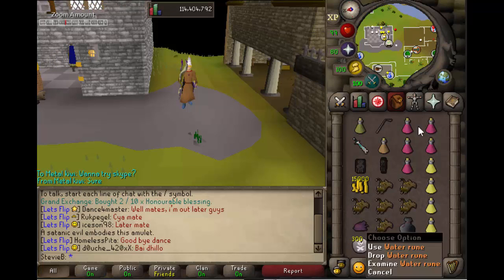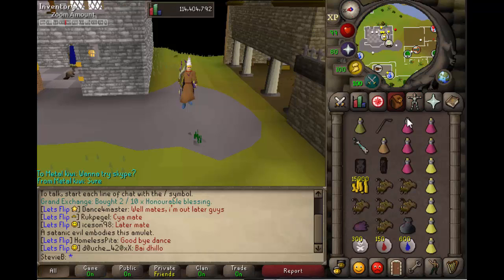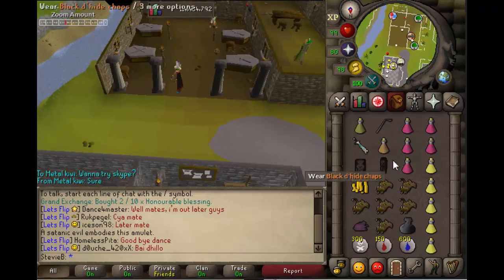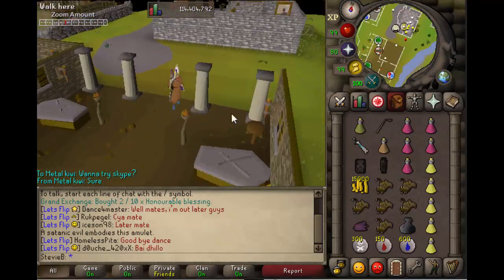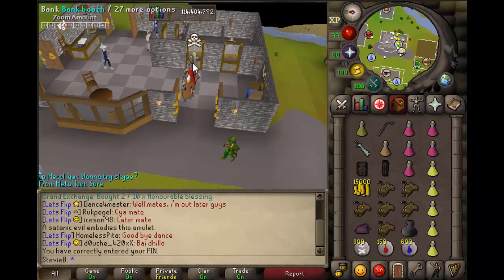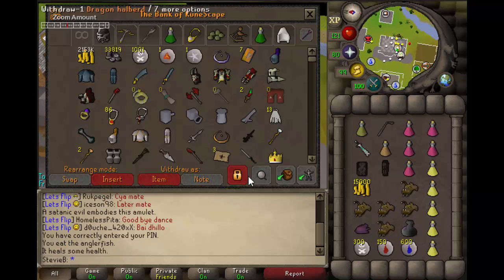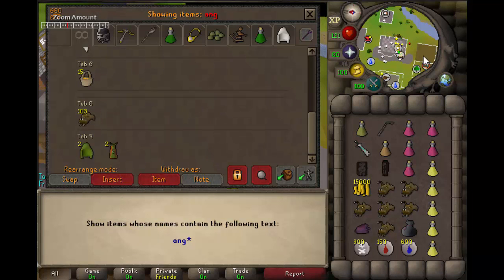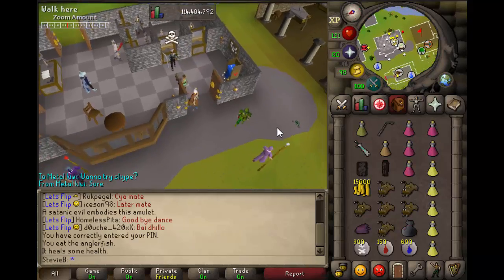I bring 75 freezes, and normally your partner will bring 75 too. Once you're geared and looking like this, meet me by the lever. Before you go over, eat an anglerfish to get your health up and grab another one out of the bank, then away you go.